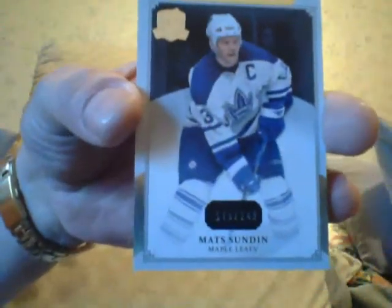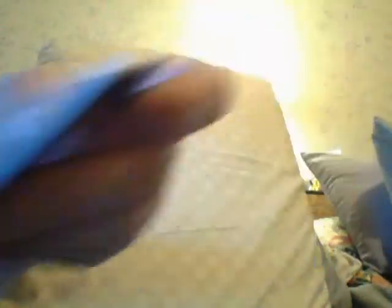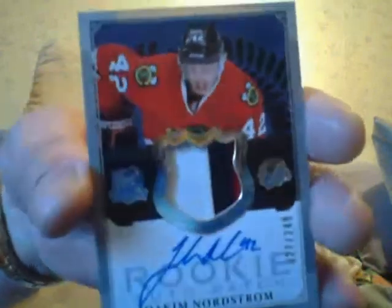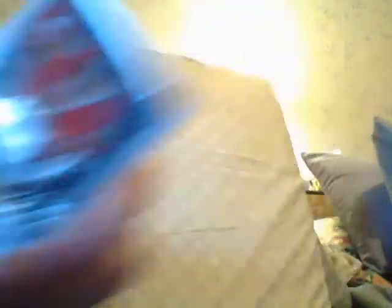Alright, first card is the base — Matt Sundin base card. Second card is an RPA of Joaquin Nordstrom. I keep on pulling this guy. His parents own Nordstrom's department store. I've got like four of them, so help me God.